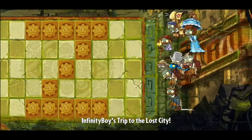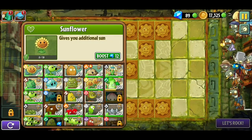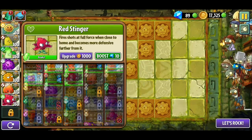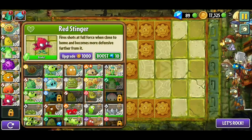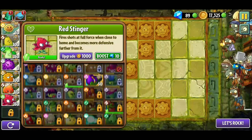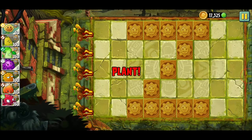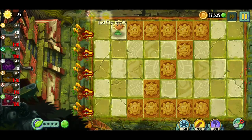You guys see some plants we don't really use anymore, but then there are some plants we still use — like the kernel pole, I still use it because it looks pretty cool. I think I gave up the cherry bomb. Let's do this — dang, so many tiles right there, wish I could just place them there.